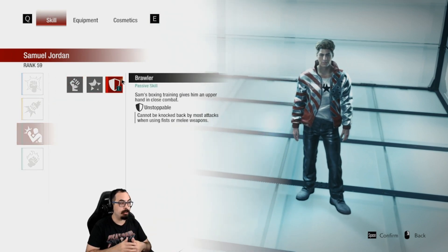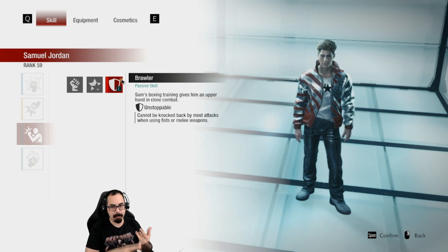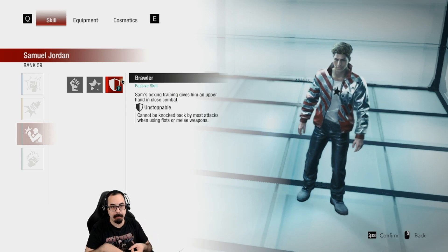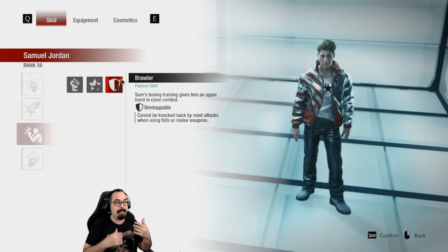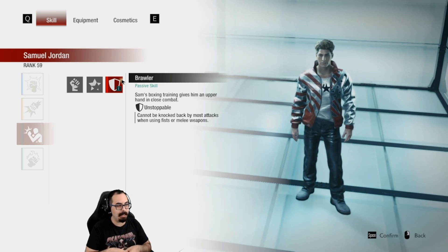Brawler Unstoppable means Sam cannot be knocked back by claw attacks or liquor claws — though he can still be grabbed, knocked down, blown away by explosives, and Birkin's pipe should knock him over. This is effectively Daniel's Enduring except now Daniel's claw attacks won't interrupt Sam, and Sam won't interrupt Daniel. They really are a lovely couple.